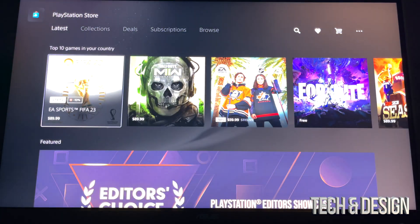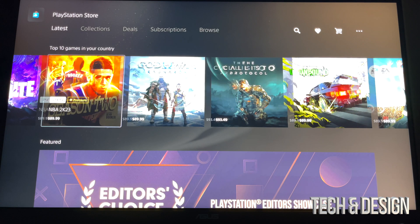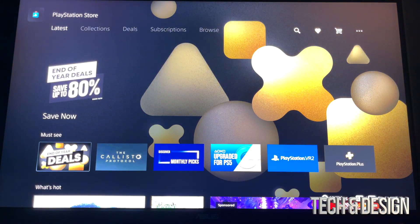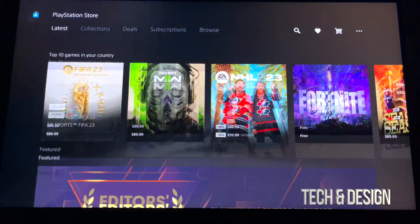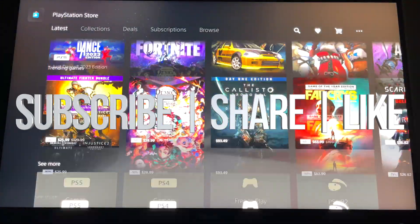In the PlayStation Store, you'll want to go there to start looking for games and downloading everything you want. There are free games like Fortnite and a bunch of others available. That wraps up the setup — congratulations! If you have any comments or questions, write them in the comments below. Don't forget to subscribe and like — thank you!